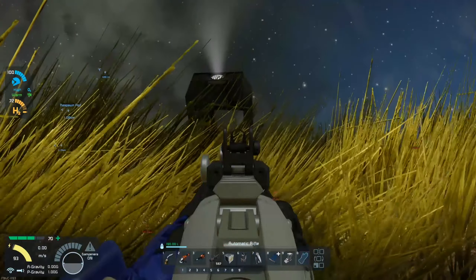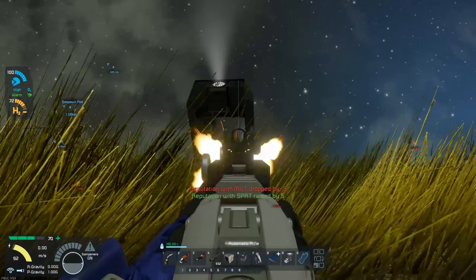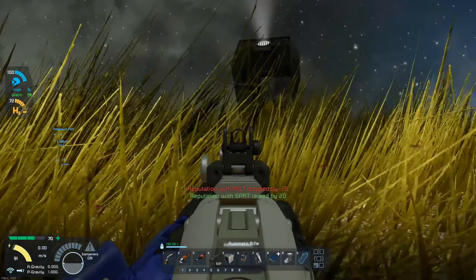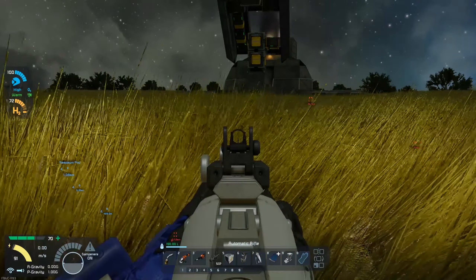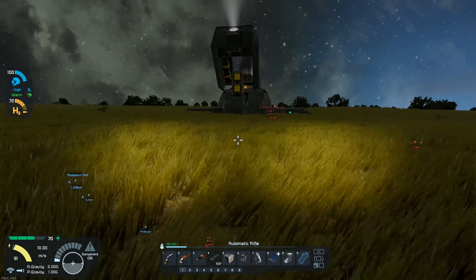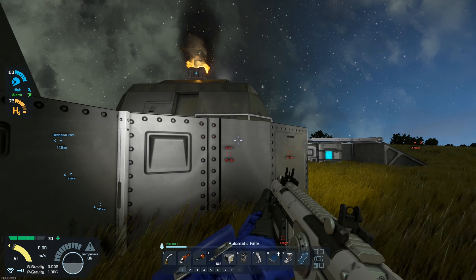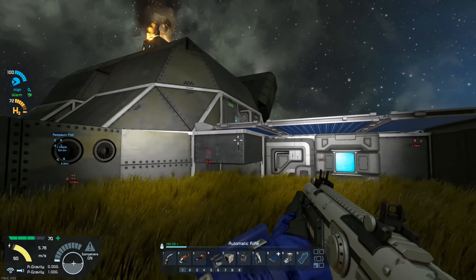That looks like desert area. Let's head over towards the military base and see if there's any water near it — that would be pretty handy. Looks like we have some mountain ranges somewhat nearby. There's nickel here... is there some magnesium around here? Yes, there is magnesium! So I'm going to go ahead and mark this spot just for future reference and we'll head on towards the military base.